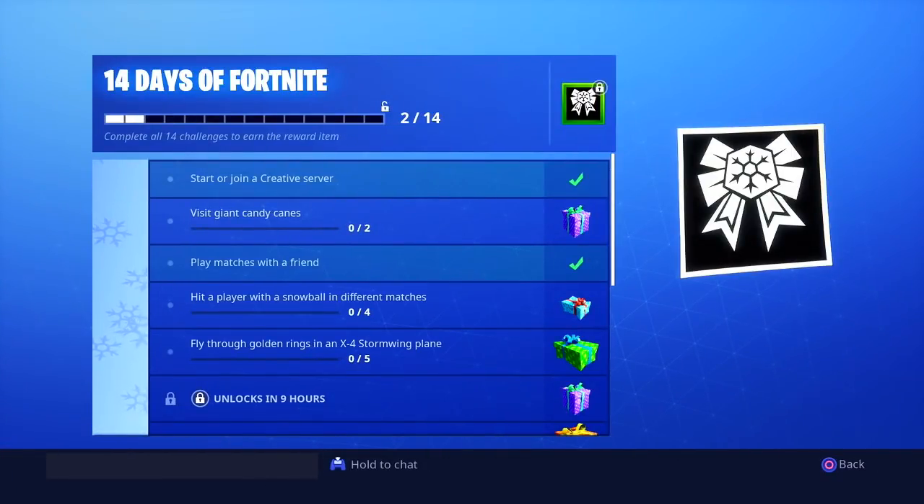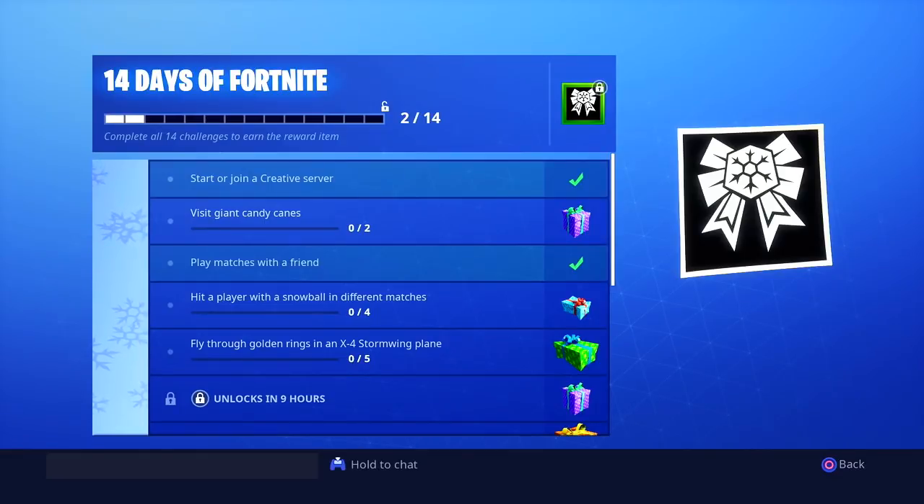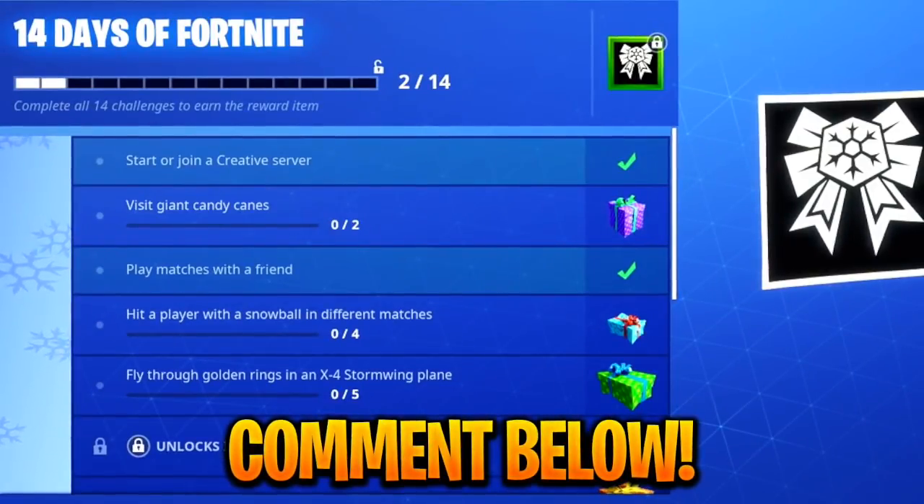For 14 Days of Fortnite, day one and day three are completed for me, but I still need to do days two, four, and five. I need to visit candy canes, hit a player with a snowball in four different matches, and fly through five golden rings. Those free Christmas rewards will be completed when I unlock those — I think we got a wreath back bling today for the fifth one, which is a pretty dope free item.